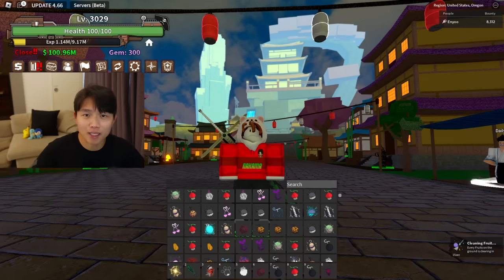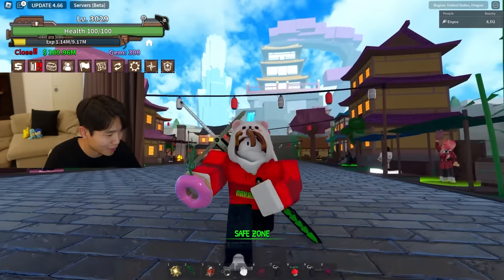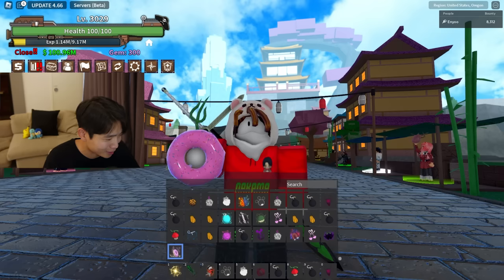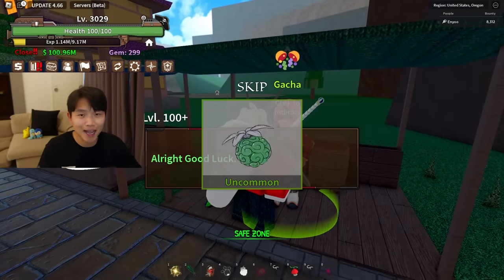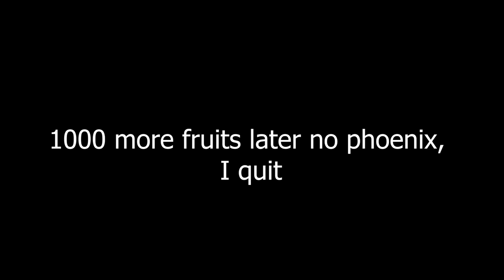The next day. If you guys know me, I am a man of many things, but I am not a quitter. I couldn't sleep last night knowing that I did not get the Phoenix and Mochi Fruit. So I went back on King Legacy, dropped 2,000 more gems, and I've been spinning ever since. We're already 1,700 down, and finally we spawned the Mochi Fruit — only took almost 3,000 spins. What we still don't have is the Phoenix. I have over 1,000 fruits in my inventory. Apparently, the most difficult fruit to obtain in the entire game of King Legacy is the Phoenix.